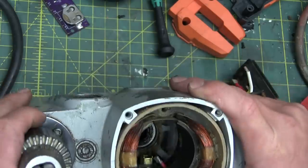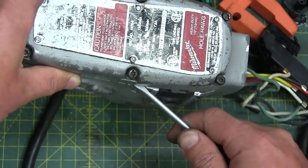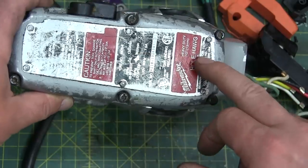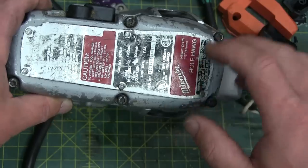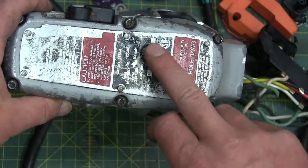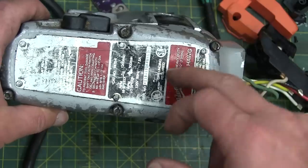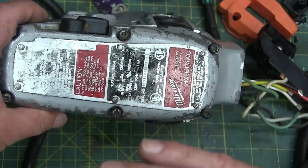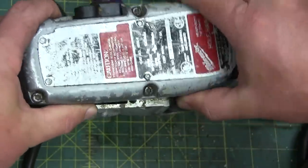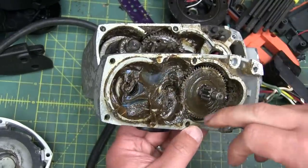Now we've still got to take the gearbox apart - gingerly, carefully - to get this top off without anything springing out. There's a metallized tag on here - very, very nice. You can see despite being ridden hard and put up wet you can still read the tag - still see the model number, serial number, nameplate data. When we see the new one I bet they've gone to a plastic tag - you just look at it wrong with brake cleaner in your hand and all that info is wiped clean off, all in the name of cost savings.